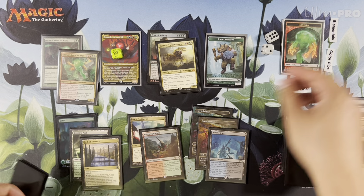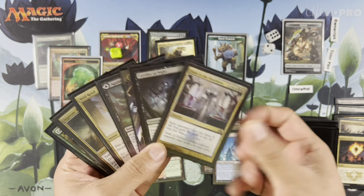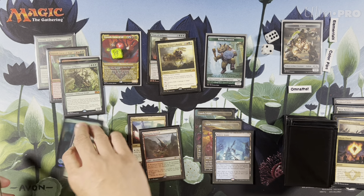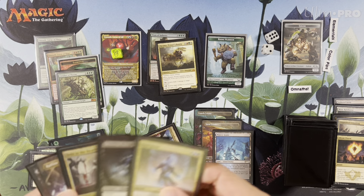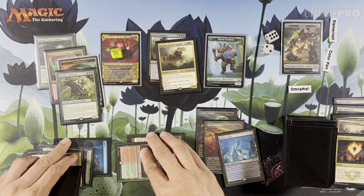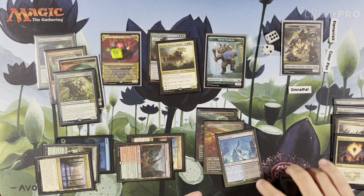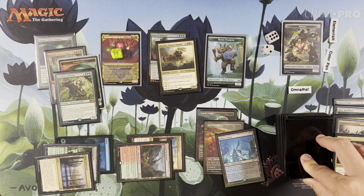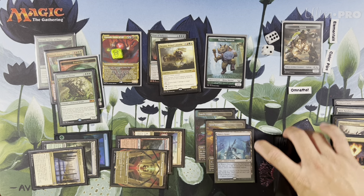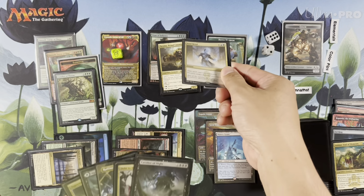We can do landfall here — boom, make a dude. We have eight mana. We could drain them a little bit. Play Cavalier of Night, Cavalier of Thorns — let's ramp some more. Play Cavalier of Thorns — remember to save your Void Rend mana. This is an elemental for Path of Ancestry, we'll scry first. Eerie Ultimatum — nah, we're going to lose it anyways. We want to get our lands and then do the top five cards of Cavalier of Thorns. Get our only land. The Eerie Ultimatum would have worked out really well. We could Void Rend something.